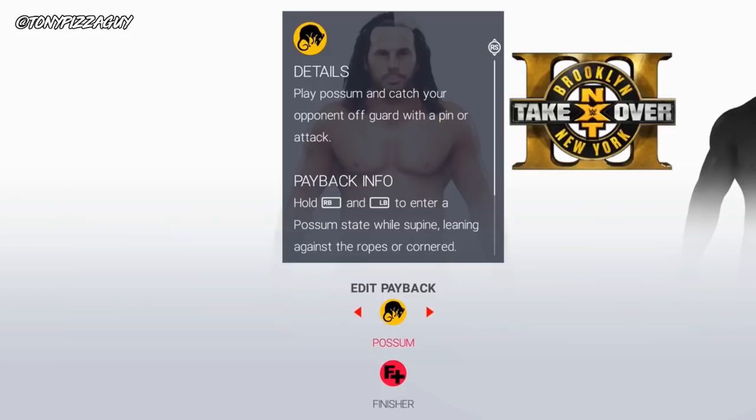Next is possum. If you remember Eddie Guerrero, you can play possum and pretend to be hurt. You can do this while dazed, in the corner, or against the ropes. This will let you attack or pin your opponent — if you're on the ground you can go for the pin. Hold R1 and press L1 to use it.